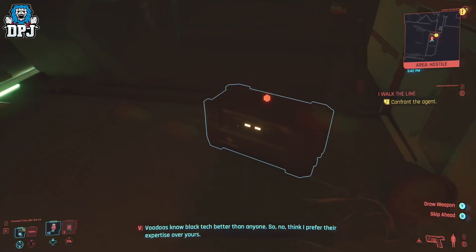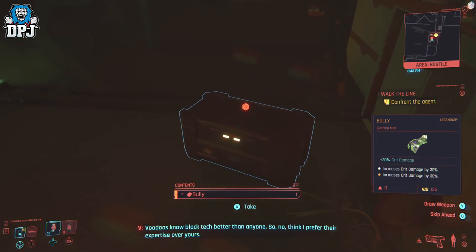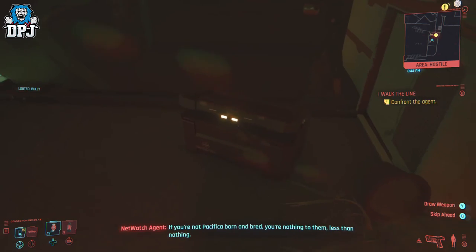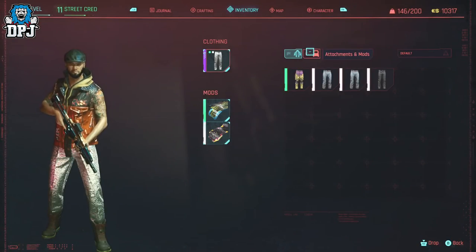The mod is located in a box just down to your right when speaking with the netwatch agent — make sure you pick it up while you're here. The mod itself is called The Bully and it allows you to get increased critical damage by 30%, which in itself is amazing for sure.